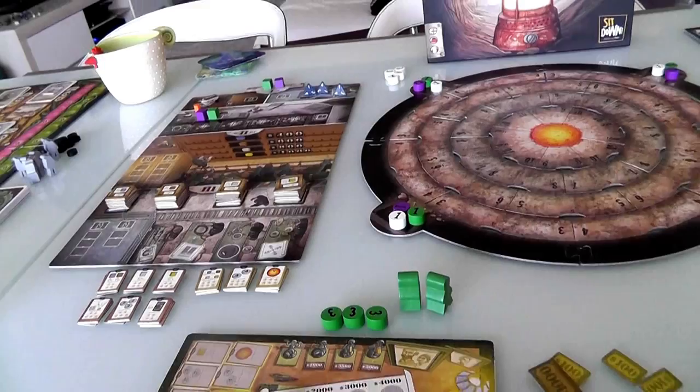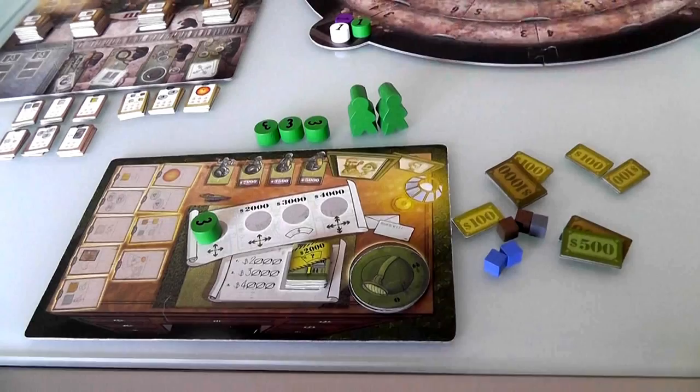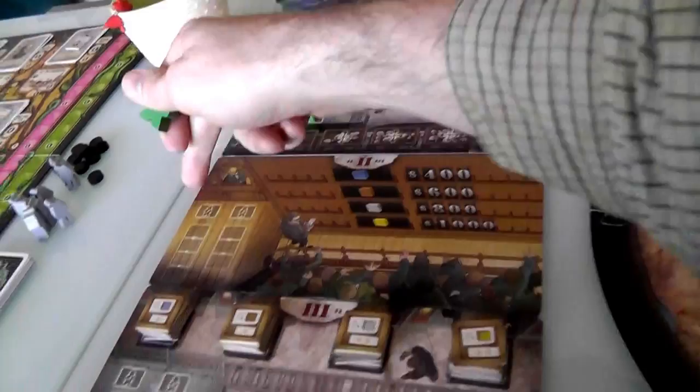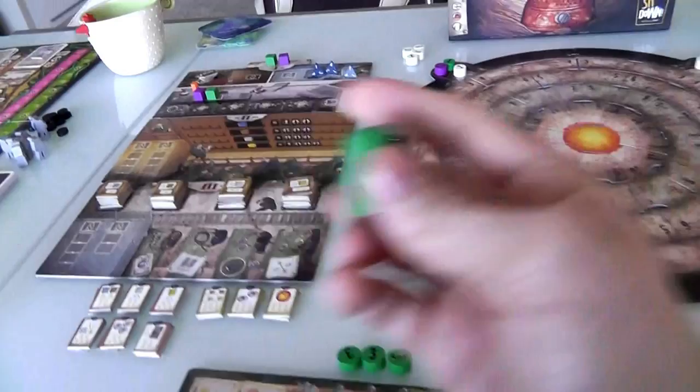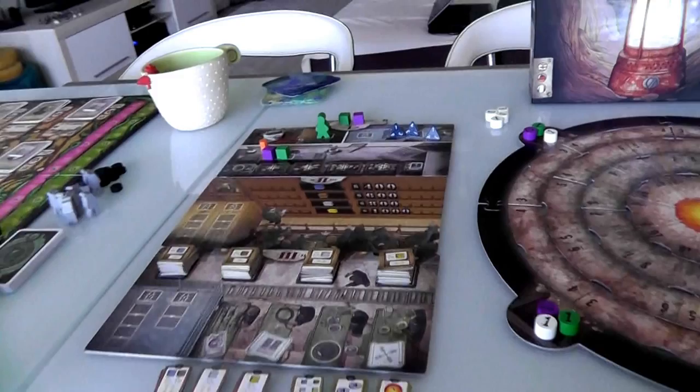Now we move on to the worker placement portion. Everybody has two vice presidents — these little markers — two vice presidents of their mining corporation. We do Kalish-style worker placement where each player takes a turn placing a worker, but nobody does anything until all workers are placed. Since I grabbed first player, I get first dibs. In a two-player game there are six places to put a worker. I'm going to take my first president and put him over in the bribery spot, which gives me the ability to issue bribes.